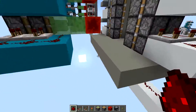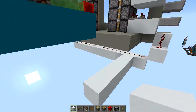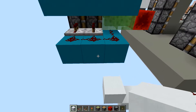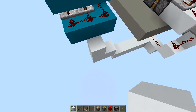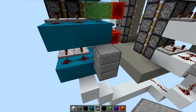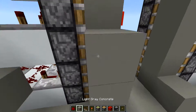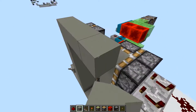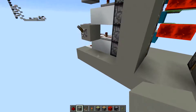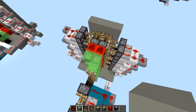Now that you've got your double piston extenders in, we're going to connect these circuits up. Come underneath here, then rise up a little bit right here, and one more. Then you're going to get your slabs and make a little tower all the way up to the very top, and that right there completes your door. Make a little area up here so it looks flush with the wall.